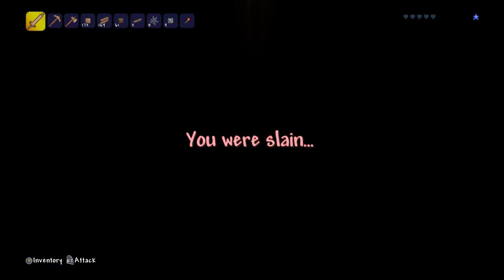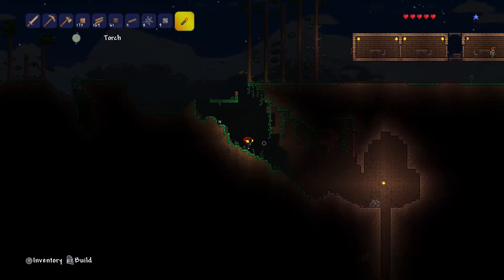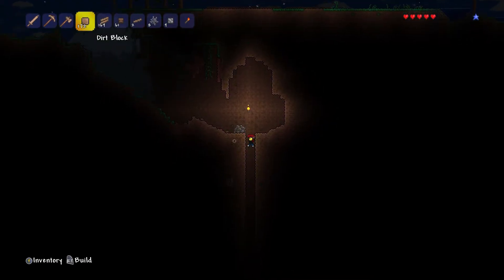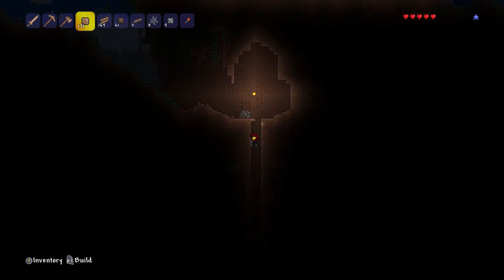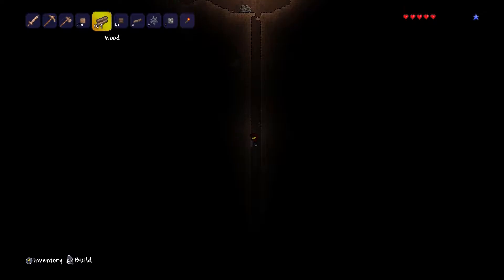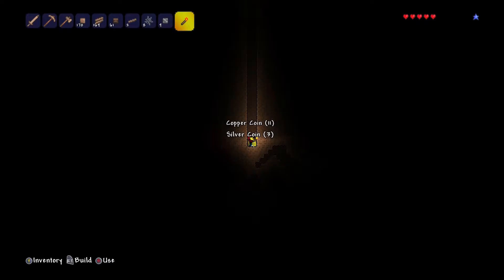I'll show you how these climbing claws work. I'm going to place some blocks right above me, and now nothing can get in. Let's slide down - it's safe to slide down. And my tombstone right there - that's awesome. Let's keep digging.